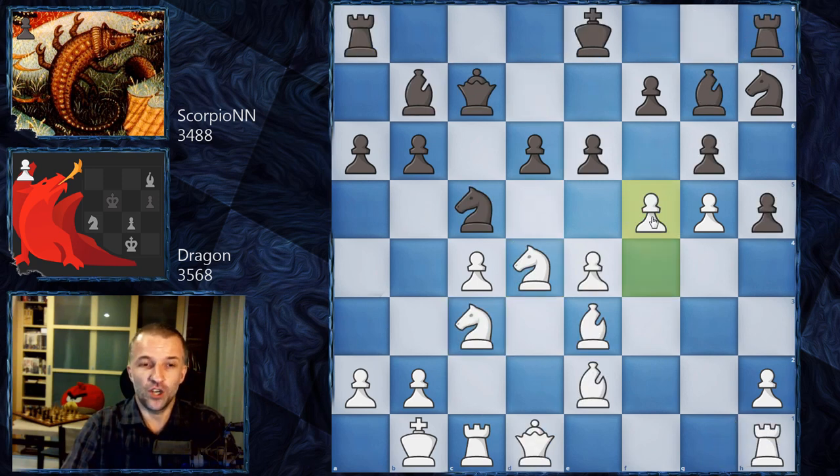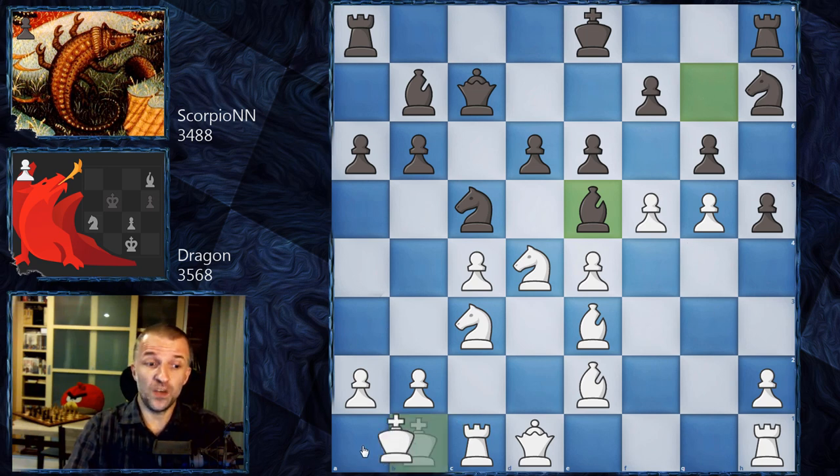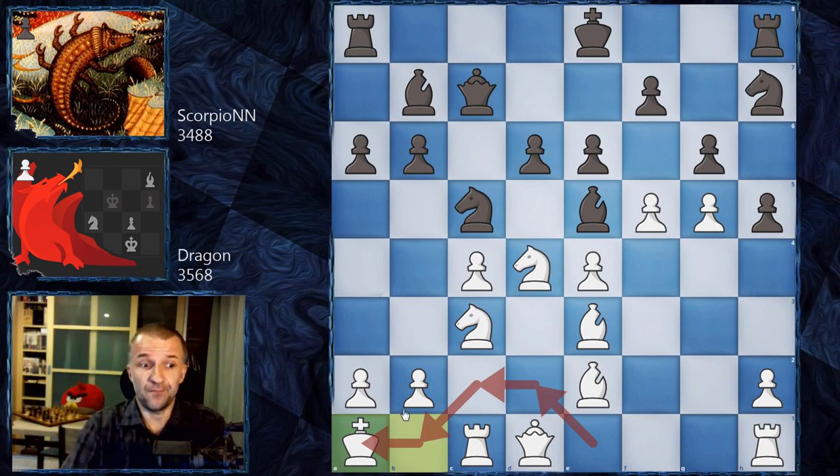So here in this very sharp position, black doesn't have many options. Bishop e5 was played by Scorpio - f6 is not as nasty anymore, as the bishop is now in the center of the board, moving outside of the g-file. Because if f6, this bishop would be completely sad on g7 or deeper on h8 or f8. And here we have King a1 - another silent move by Dragon. Dragon re-maneuvered the king manually.